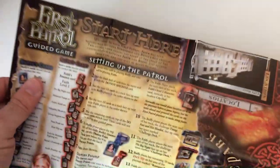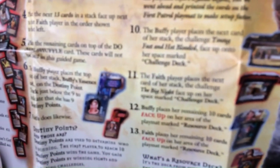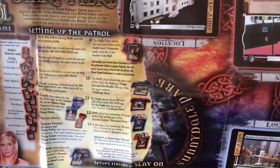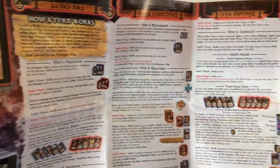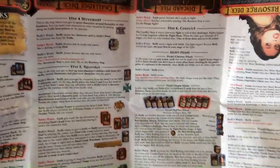There seems to be lots of steps, so you fold this out and it looks like a game board cut in half. You'd put this down and the other player puts theirs opposite, so you'd have a full play area — a resource deck and all that. Setting up the patrol: you start here, Buffy cards, Faith cards, like a 13-step setup. Over here you see where locations go, where stuff is placed on the map, how a turn works. Lots going on — small print, lots of steps: movement, resource, conflict. There's also a day and night tracker up in one of the corners.